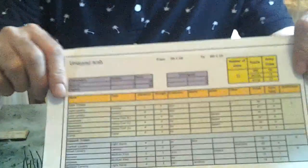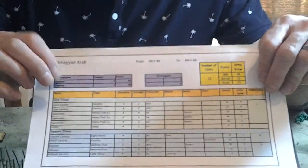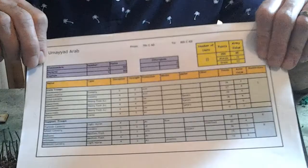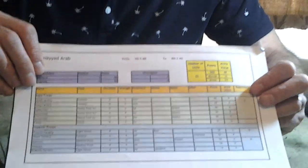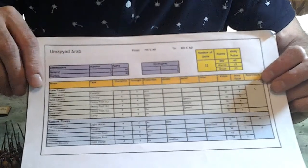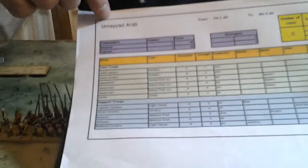I'm now going to talk a little bit about troop characteristics. I've got an army list here — this isn't for either of the armies on the table, it's from a game I played last night, but I'm just using it to show the characteristics of the different troop types. You can download these army lists for free from the Sword and Spear website. It's an Excel spreadsheet so you can use it to build up your own armies to any points value. This is an Arab army.